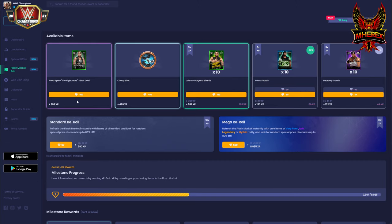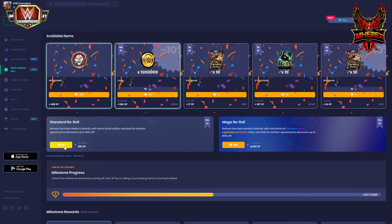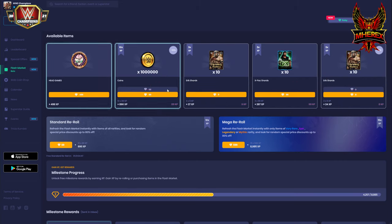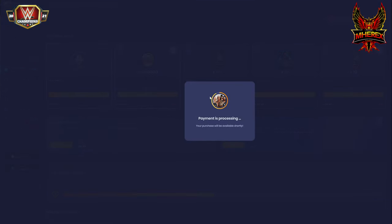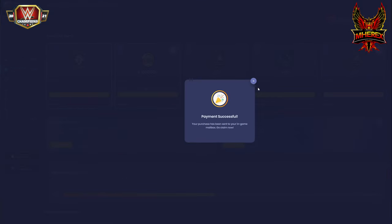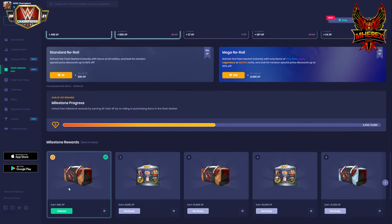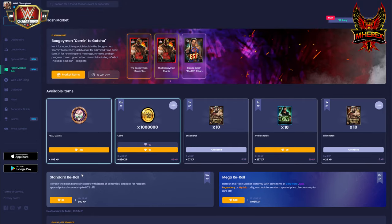If you didn't have Rhea Ripley you would have nailed her at three-star gold here. Some more Eric shards which I will take. Head Games — not going for that. This week wasn't amazing but it wasn't terrible. I got 6 million coins, 30 Eric shards, and a boogeyman bag. I don't know what I'll get in that — maybe it'll be Boogeyman himself.